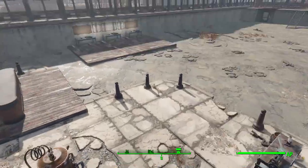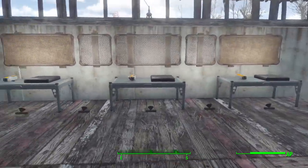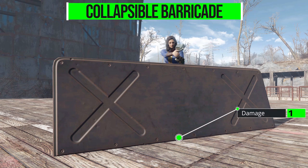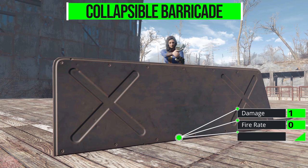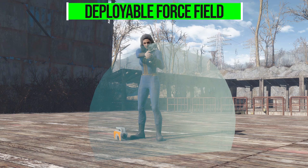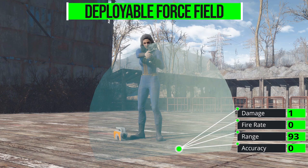Both of these function effectively as landmines, so their stats are going to be similar. Starting with the collapsible barricade: it does one point of damage, with a fire rate of zero, range of 93, accuracy of zero, and being a large metal barricade, a pretty hefty weight of 12. As for the force field, we have similar stats — damage one, fire rate zero, range 93, accuracy zero — but it's a much smaller unit, so it only weighs two.